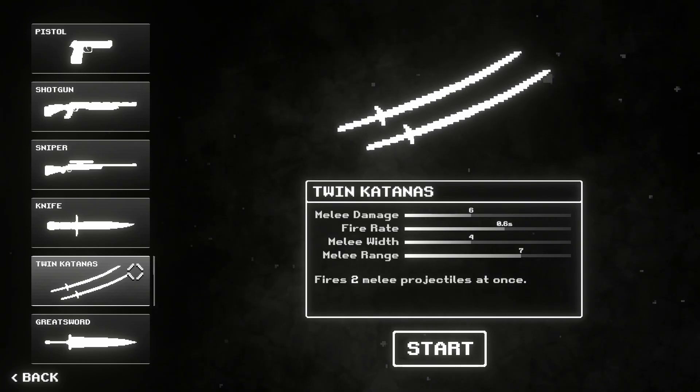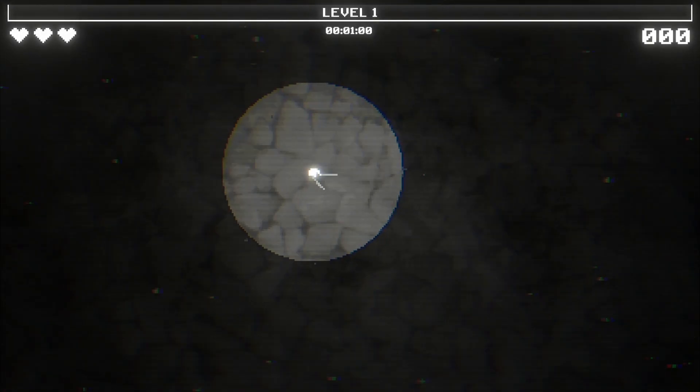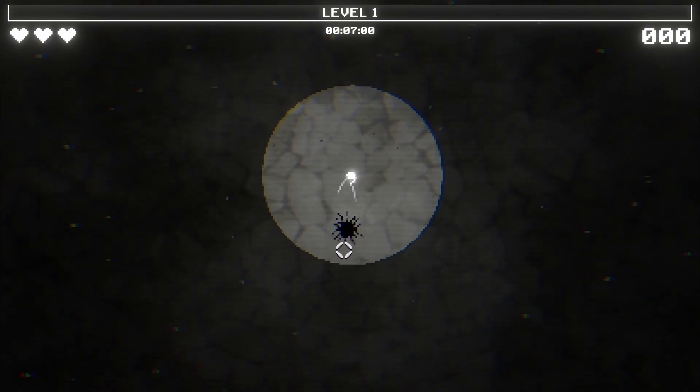Apparently the twin katanas are the craziest weapon in the game. This build is gonna need two main things: a high fire rate and a lot of projectiles — a lot of melee projectiles.